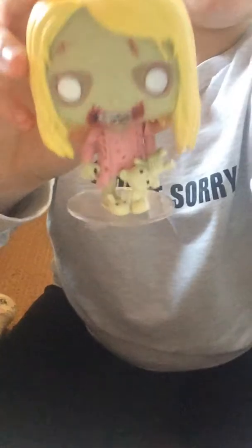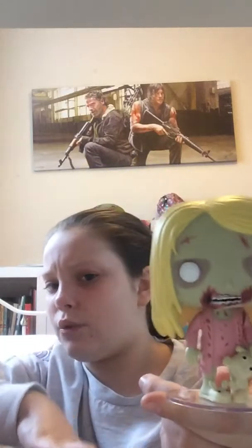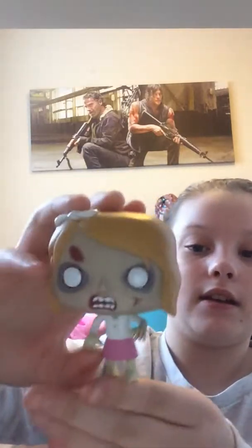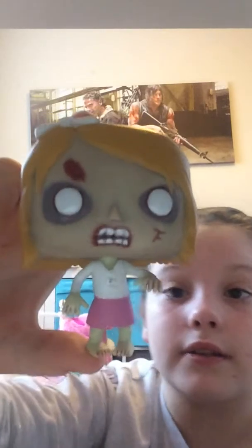Next we have my favorite one by far — it is Teddy Bear Girl. Anyone watching from school knows I dressed up as her for the Halloween disco. She's got her little teddy bear, dressing gown, little slippers, and amazing mouth detail and hair. She was the first walker that Rick found and shot. When I first took her out of the box she didn't stand up, but she came with a stand so it's all fine.